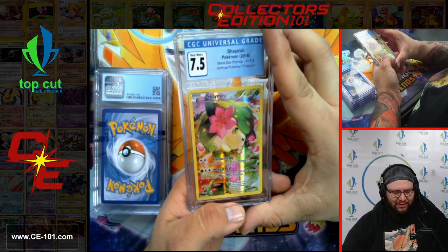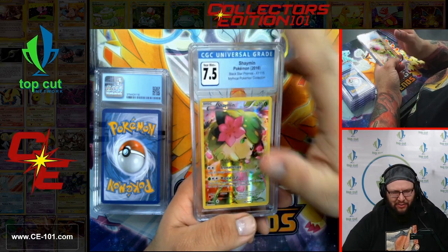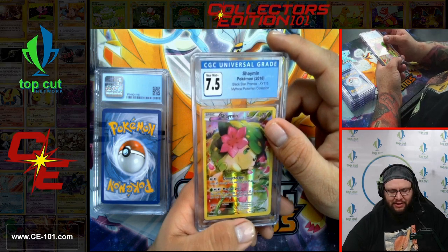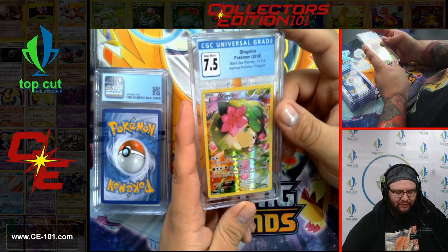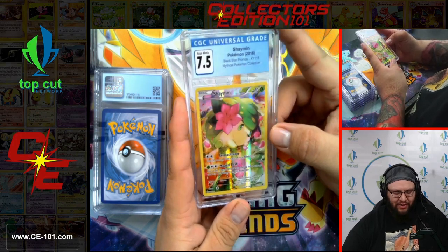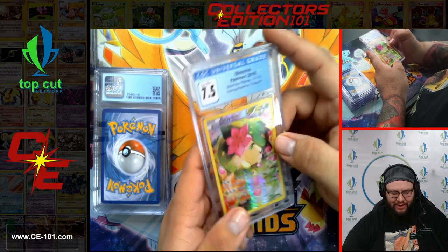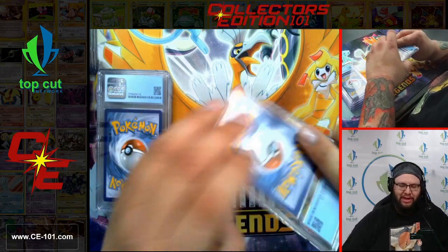Coming up next — Shaymin! Look at this adorable little guy, coming from the Mythical Pokemon Collection. This is one of those sets where you would get the pin, the promo, and a couple packs of Generations. Came in at 7.5. Artwork is fantastic — he looks so happy, just relaxing on a sunny day. Can't wait till we get that sweet sunshine out here in the Midwest once again.